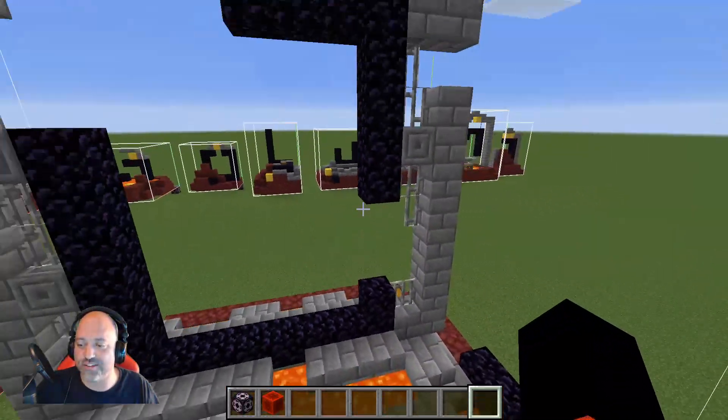Here is number six. Number six is a five-by-five portal where just one block is misplaced — the top center block. So this one is almost a complete portal. If you find that one when you're running around, you're really lucky.